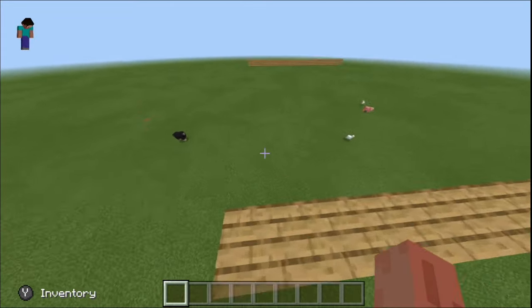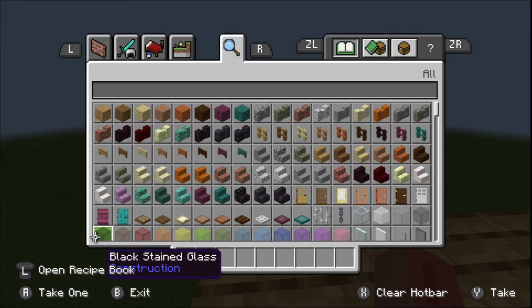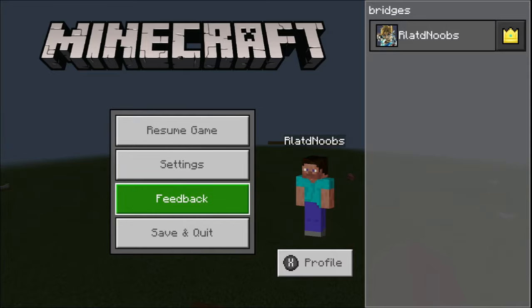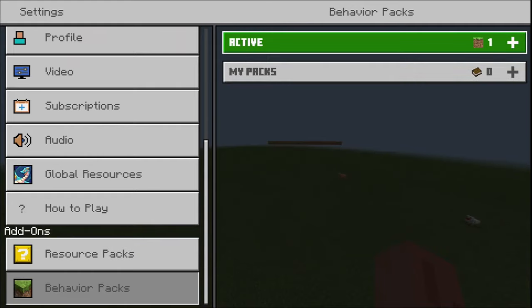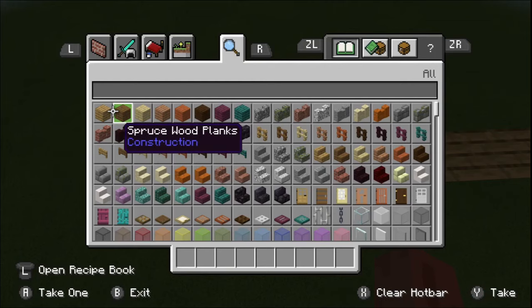I'm on Switch, as you can see here. You can't have hacks on Switch, just to show that I'm not using any illegal modifications. I have no resource packs on, I have no behavior packs — this is 100% vanilla Minecraft. So let's get right to it.